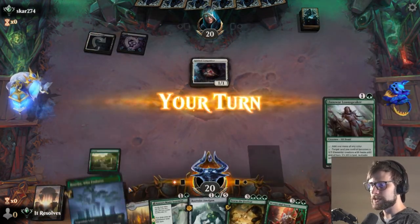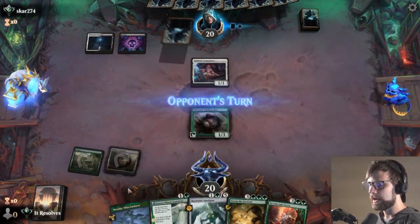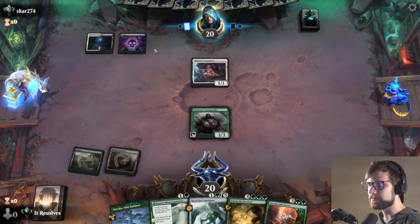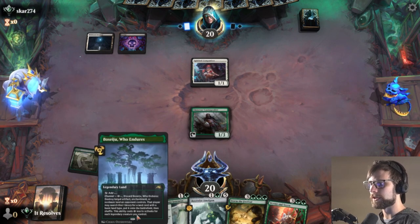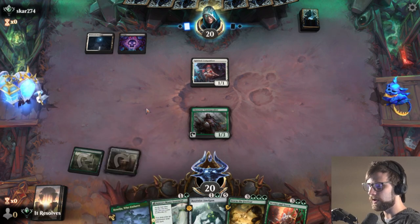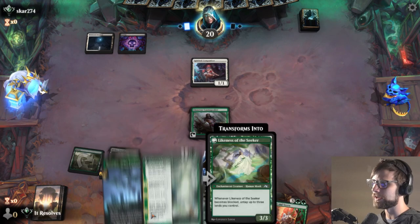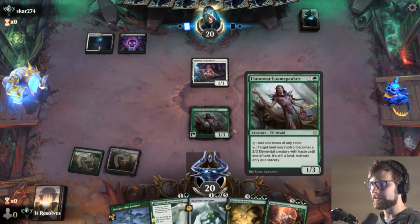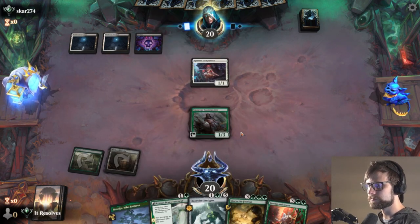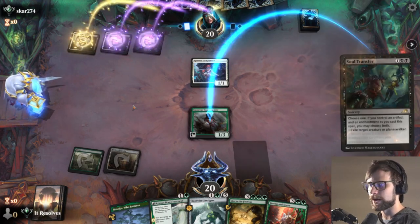Worth noting, Beseju is in the deck to be able to deal with enchantments and things like that — Hallowed Haunting, stuff that's kind of scary on the enchantment/artifact side. This helps us kind of deal with those things, which is great. Generally we try to avoid playing it, but I think in this case we'll end up having to throw it out there. But it still is a very, very good card. That flexibility of these channel lands is just astronomically good.